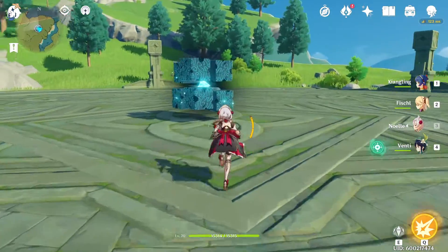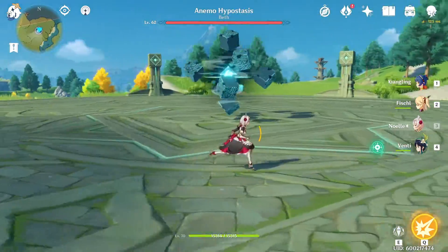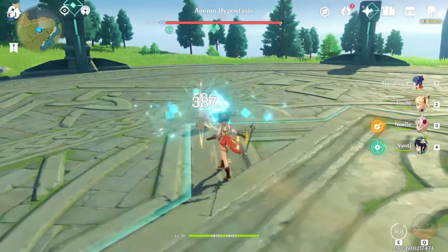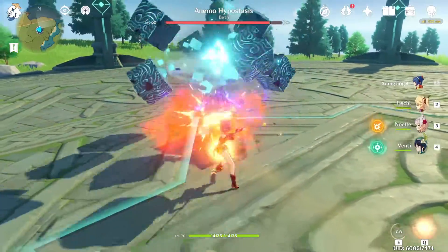When we start the fight, we like to run around the hypostasis to see what it's going to do with its first move. It's got a clap, very similar to the Electro Hypostasis, and after that we can start dealing some damage to it.